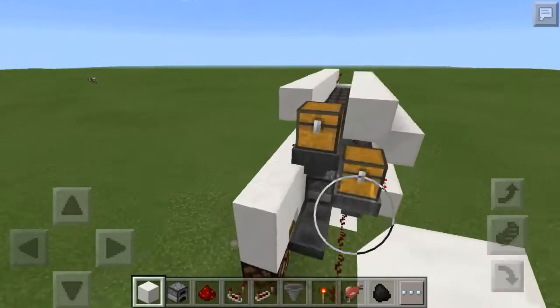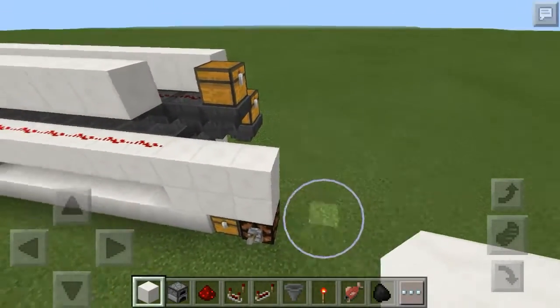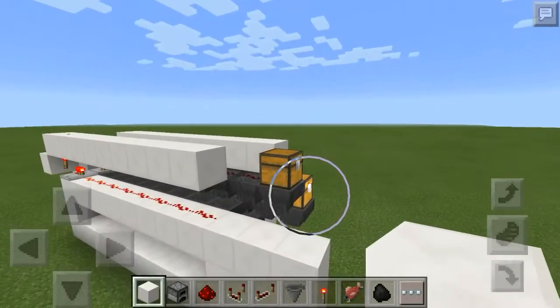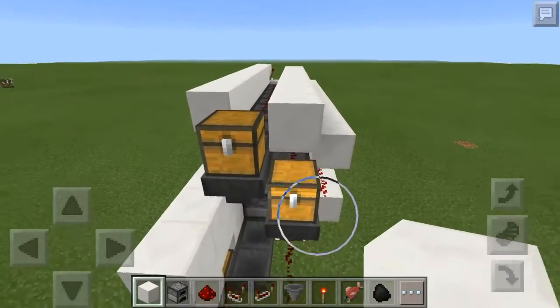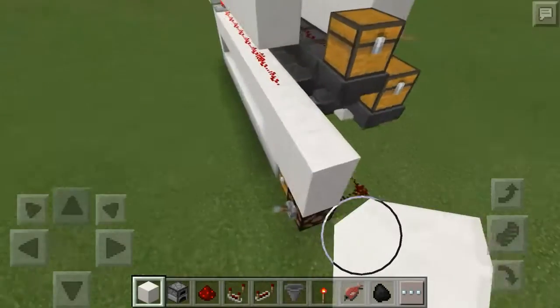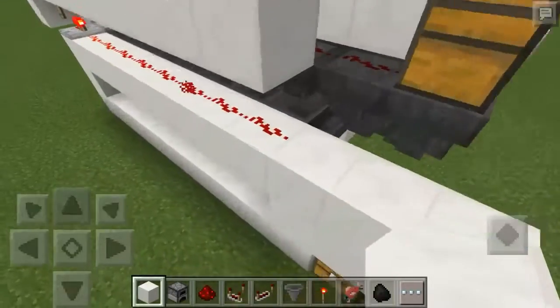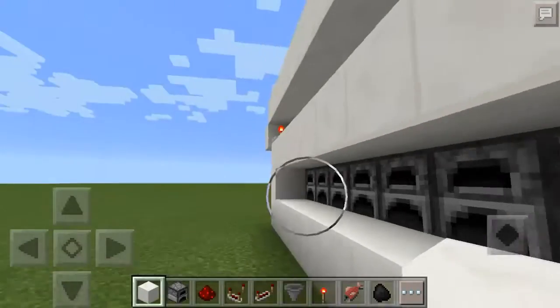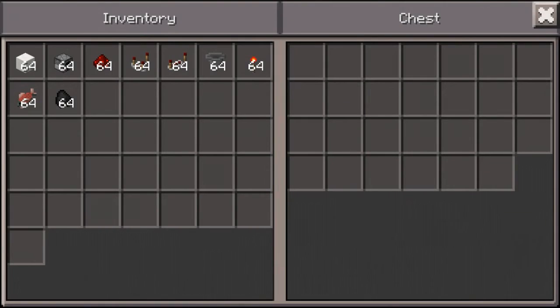I put a chest up here, but you can easily put the chest down at the bottom and have it go into an item elevator. Same thing with this side — this is where your fuel goes. There's already six coal in each of the furnaces, so let's go ahead and put a stack of coal in there.